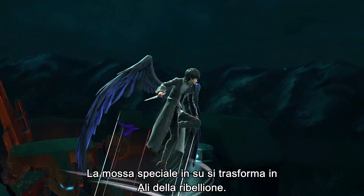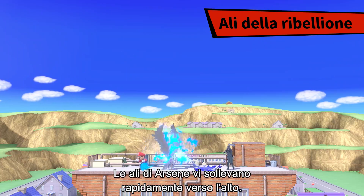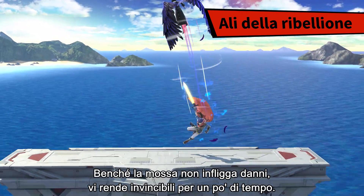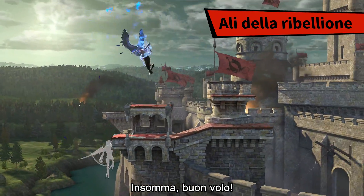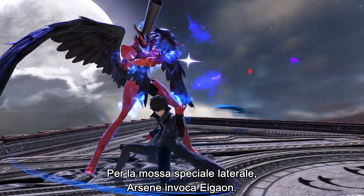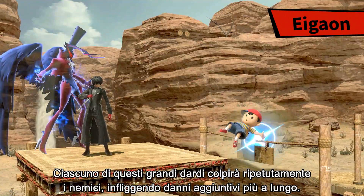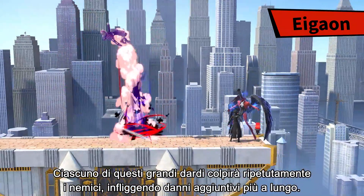His up special transforms into Wings of Rebellion. Using Arsene's wings, you'll swiftly rise up. While this move won't deal damage, it will make you invincible for a time — so have a safe flight. For his side special, Arsene invokes Egeon. This large blast repeatedly hits opponents, inflicting them with longer-lasting additional damage.